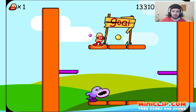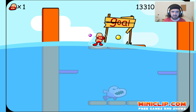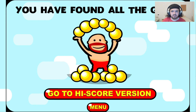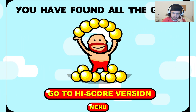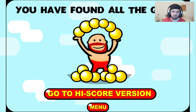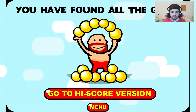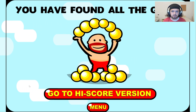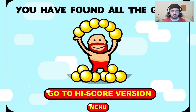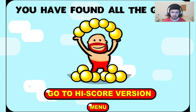I'm gonna wait for the water to go up, because why not. Once I get this I'm gonna win the game obviously. Three, two, one — let's go! 'You have found all the gold.' Go to high score — version or menu. Since we didn't play on the official Miniclip website, pressing high score would just take us to the version with high scores, which we don't really need. The high score mechanic is probably not working nowadays because of Flash — rest in peace.